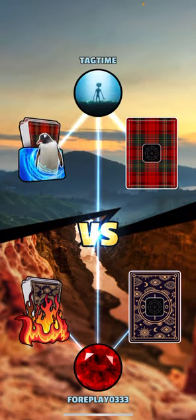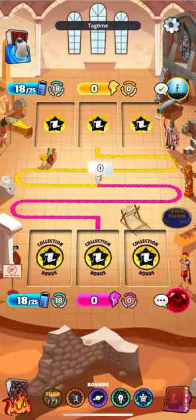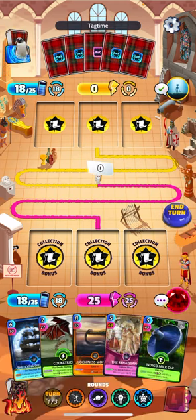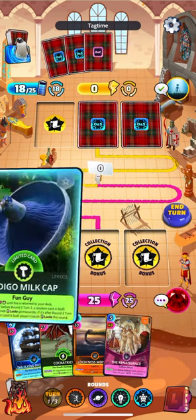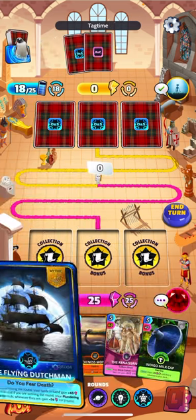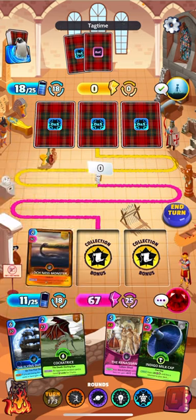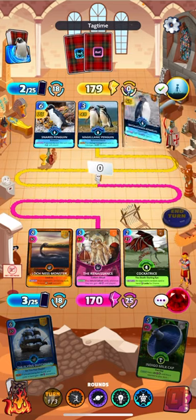Alright, jumping into a game - we got Tag Time coming in hot wanting to stomp us down. We're just having fun tonight, we don't care about winning. I don't want to play Milk Cap yet because I really don't want to lock my Flying Dutch out. Let's go Loch Ness Monster to start - I think that's fine.